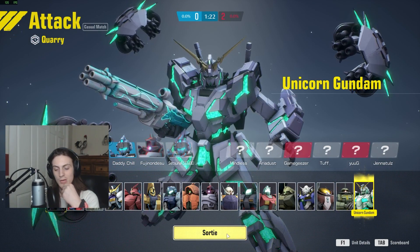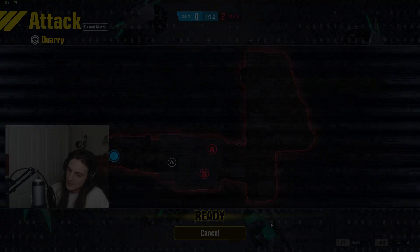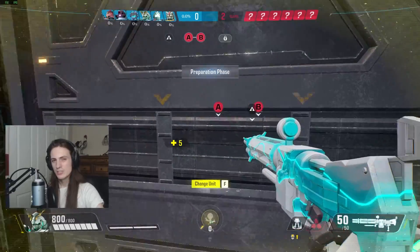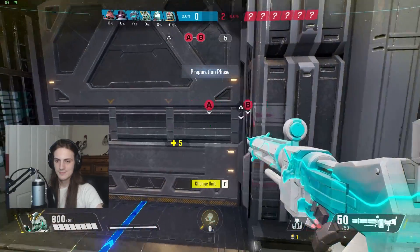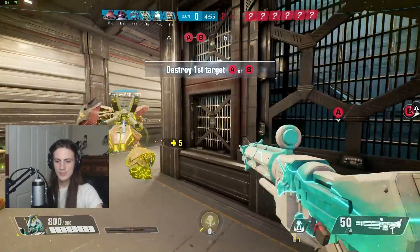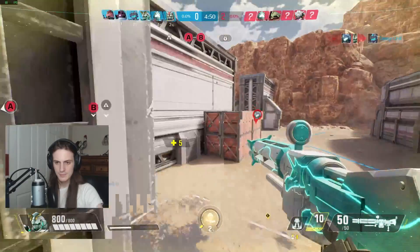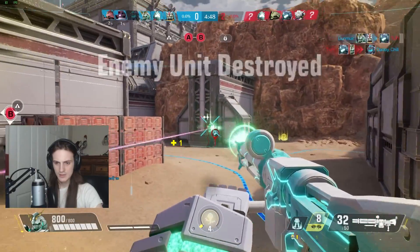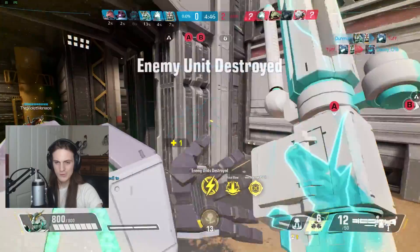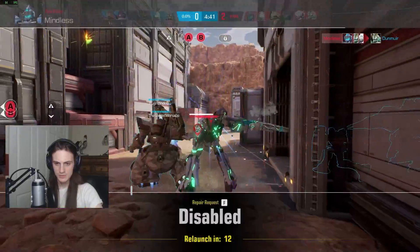One person defuses while others body block. It can be a little bit difficult when you have a Barbatos on the enemy team because they can just flash into you. Even in that sort of situation, you need to watch for Barbatos but still work towards defusing as fast as possible. You can even do a bait like they do in Valorant, where a teammate starts defusing and then stops a quarter of a second later just to bait the enemy into forcing an engagement.